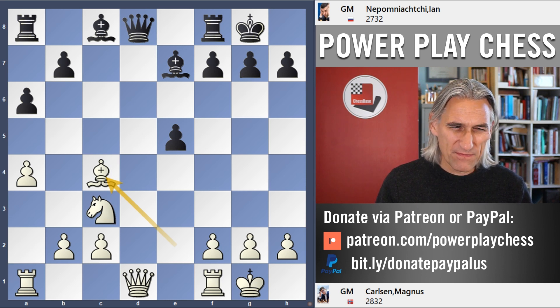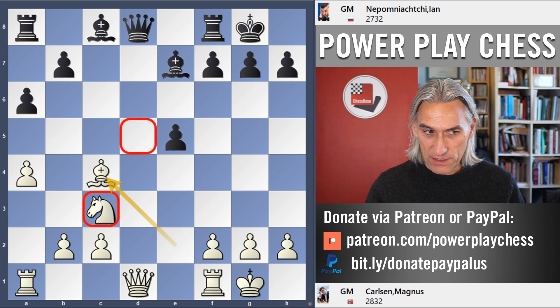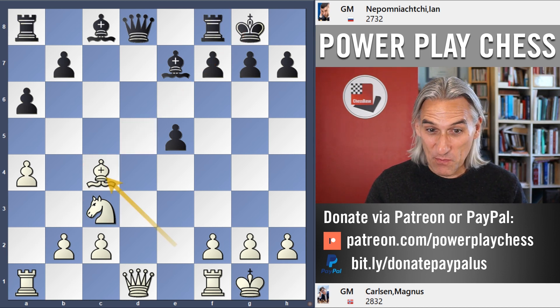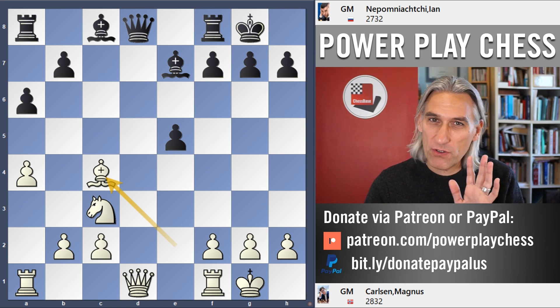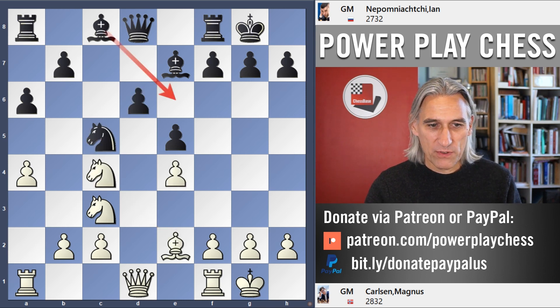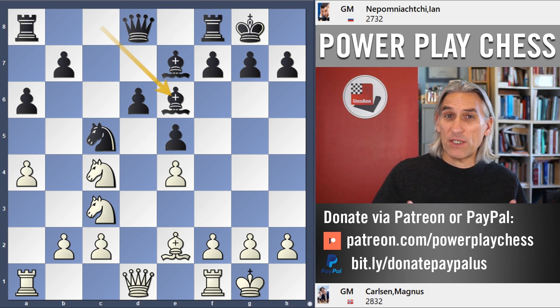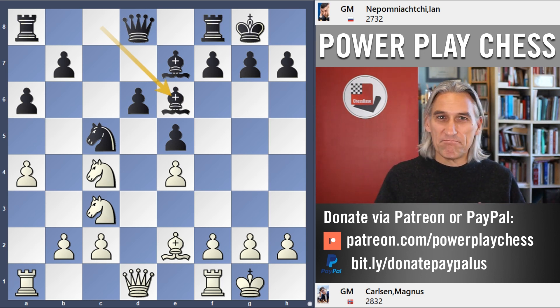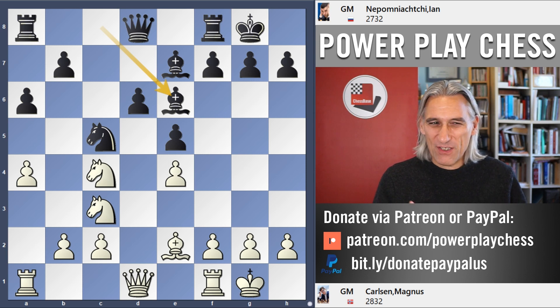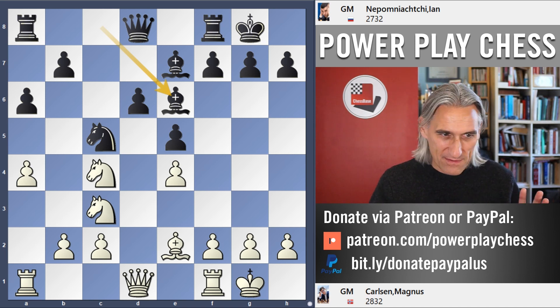White is maybe very slightly better in this position — there is some control over the light squares and a nice diagonal. But I can't believe black is significantly worse. Black should be alright, but you need to play accurately. Particularly in a blitz game, finding those accurate moves to level the position is not easy. In a classical game, a player might invest 10 or 15 minutes to find exactly the right continuation to equalize, but that's not possible in blitz.